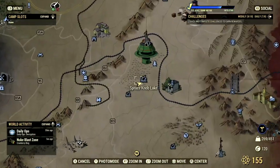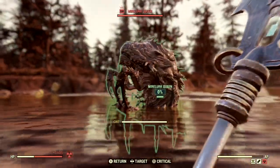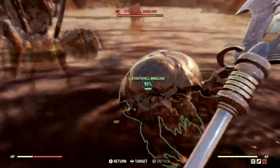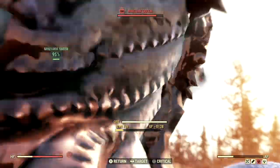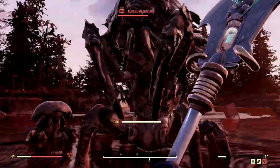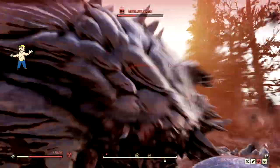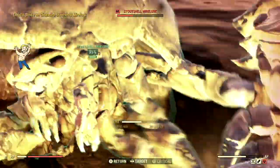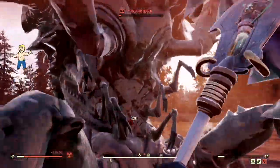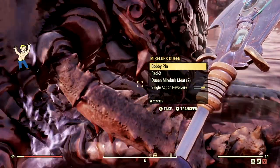Now we made our way over to the Spruce Knob Obelisk, because this is where the Mirelurk Queen is. I did have to get a little bit more health before fighting her, because I had a fear she might poison me being all up close. Mirelurk Queen, why don't you come over here and fight? Not bad, not the best damage but definitely not bad. VATS hits are the way to go with this one, especially when fighting bigger targets. Goodbye, Mirelurk Queen — I'm definitely glad we got more health first, because we would have died instantly.